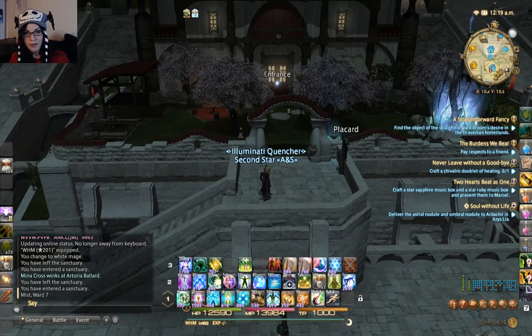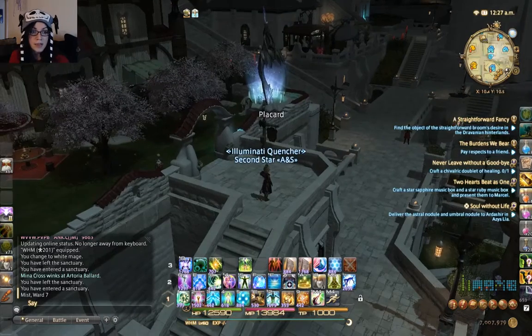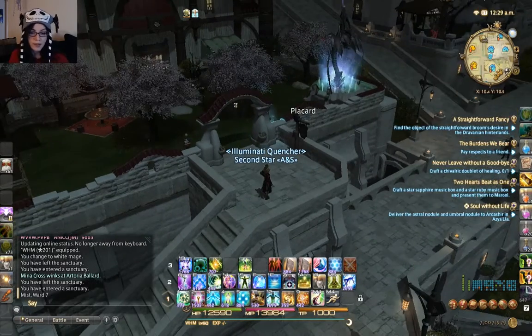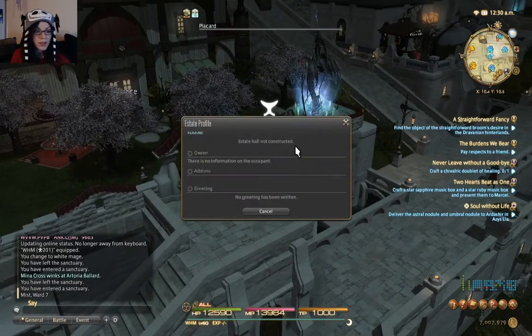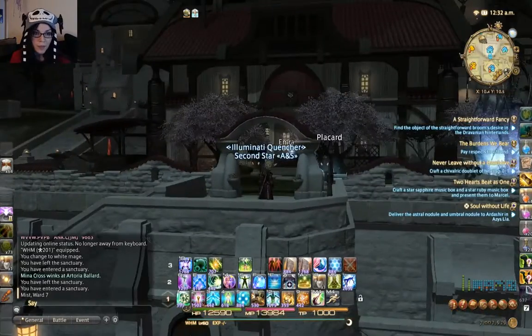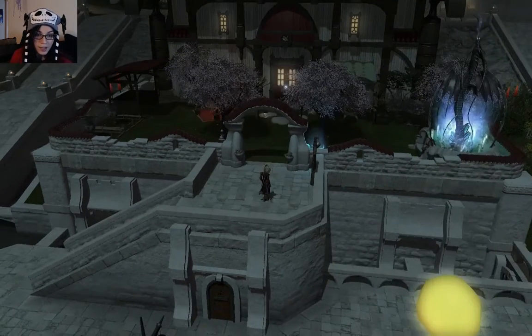This is going to be another house bombing video, and today it's another volunteer from where I posted my videos on Facebook. I had a couple people volunteer to let me drop by their house and film it. This is the FC house for Ronin, and it is in the Mists on the Parry server, as are all of my house bombs. It's in Ward 7, Plot 7. I've never been here before and I have no idea what's inside, so let's get started.